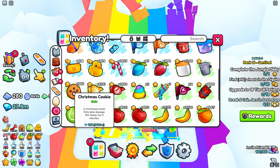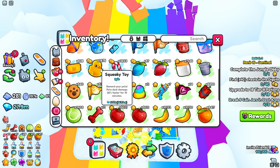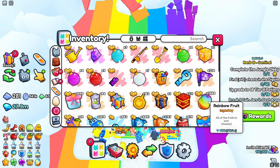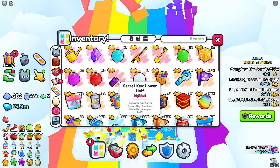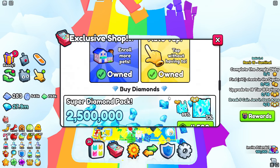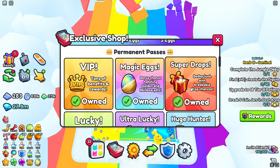Pet cookies, candy canes — these increase drops — along with squeaky toys, hot cocoa, and rainbow fruit. This is going to make farming the best area way quicker and you're going to get these parts of the keys way quicker. It's very overpowered. Now, there is also a pay-to-win method: there's a brand new game pass called Super Drops.